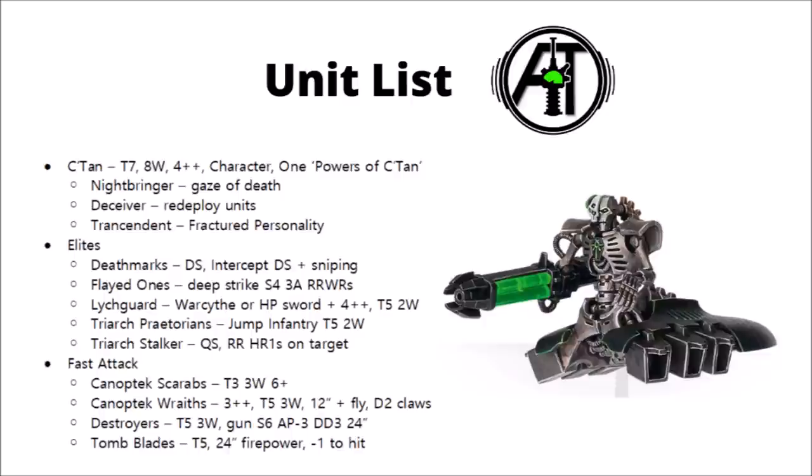Tomb Blades are the fast attack jet bikes of the Necrons. They're Toughness 5, 2 wounds, and are innately -1 to hit. They move very quickly with 14-inch movement, making them a good skirmishing threat. They have decent shooting with either Gauss or Tesla, and can either have a 3+ save with shield vanes or the ability to innately ignore cover.